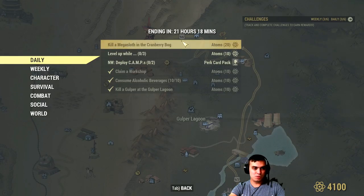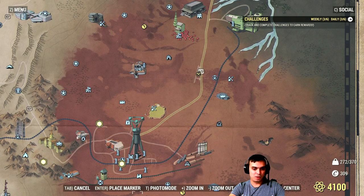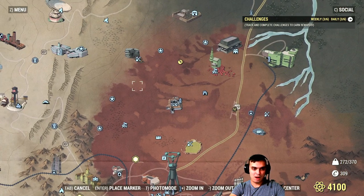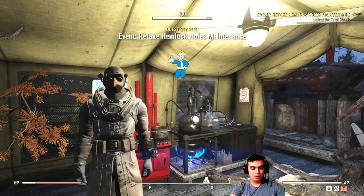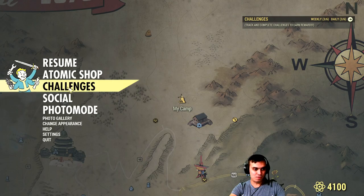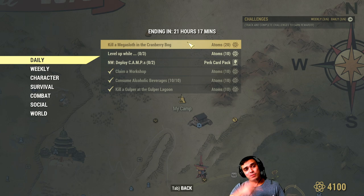Then we have some harder challenges. This one will be a bit harder: kill a Megasloth in Cranberry Bog. The Cranberry Bog is this orange area on the map. I have no idea where to find a 100% spawn rate for it — it's not a cockroach, it's the Megasloth — but you'll definitely get one if you're nuking the Queen. I've seen one pretty much every time, if it survives long enough for me to shoot it.